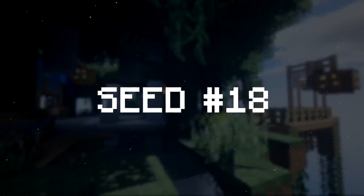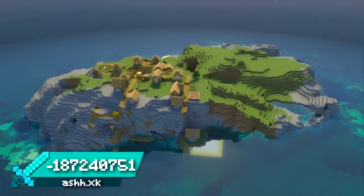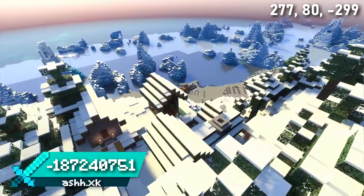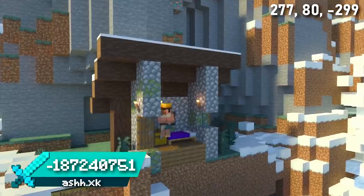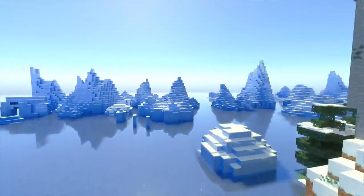We're sticking with the village island theme for seed 18. This one has two of them directly opposite each other right by spawn. One is a snowy island cliff village surrounded by frozen ocean. Let me know if this house generates like this for you too, or is my game just broken? The second village island is only 400 blocks away.